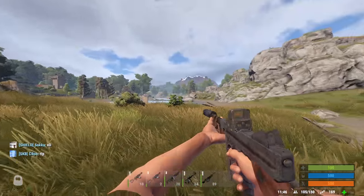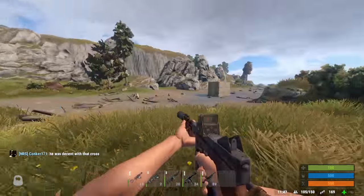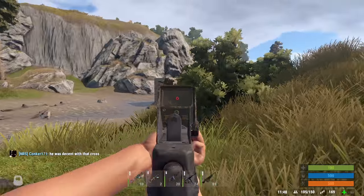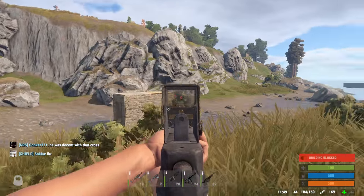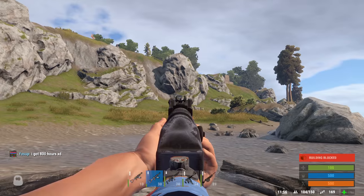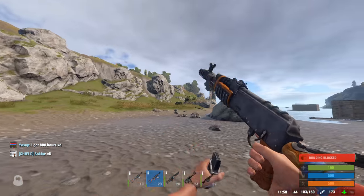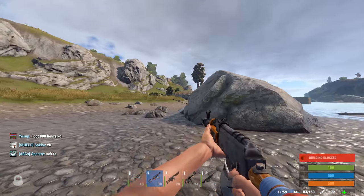The Muzzle Boost increases the rate of fire of a weapon, but increases the amount of felt recoil, so it'll be harder to control — but if you can control it, you will have more shots on target, potentially. The Muzzle Brake decreases the recoil, but it also decreases the accuracy, and if you're not super close up, the guns aren't very effective when you're spraying because the accuracy is just terrible.